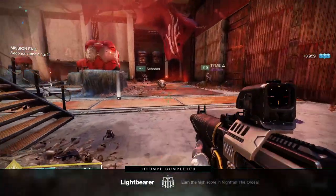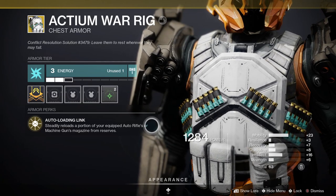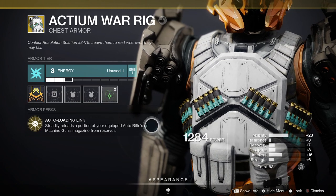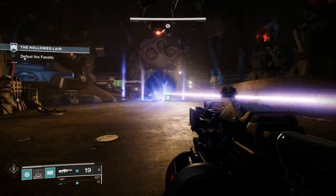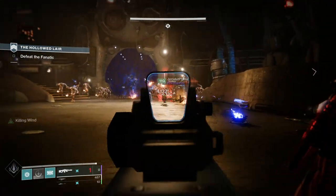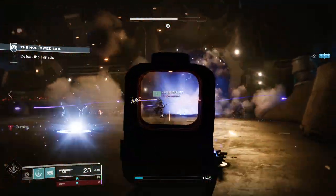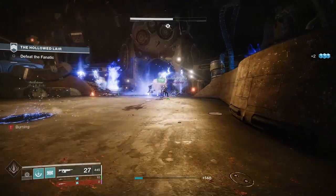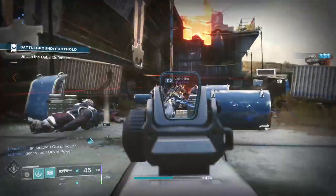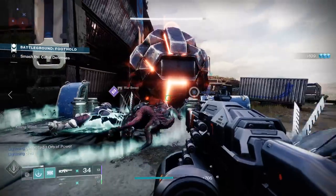For a build example, if you're a Titan, Actium War Rig is very good and pairs really well with machine guns or any auto rifle. Actium War Rig has a perk called Auto Loading Link that steadily reloads a portion of your equipped auto rifle or machine gun magazine from reserves — basically you can stand there shooting and hardly ever need to reload. Definitely check that out if you're a Titan.